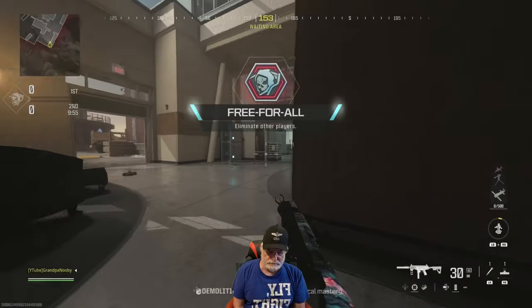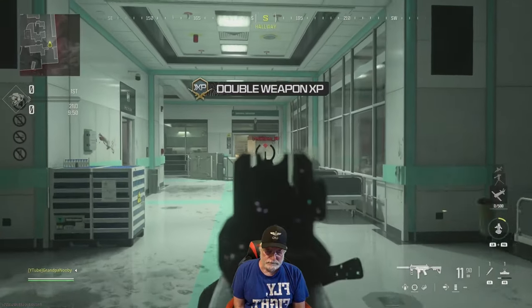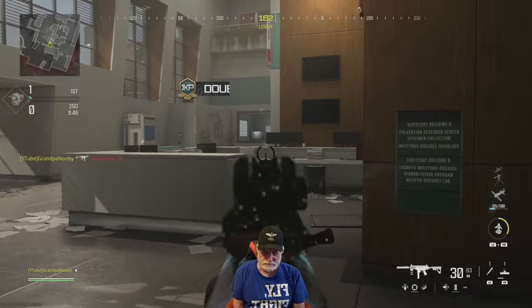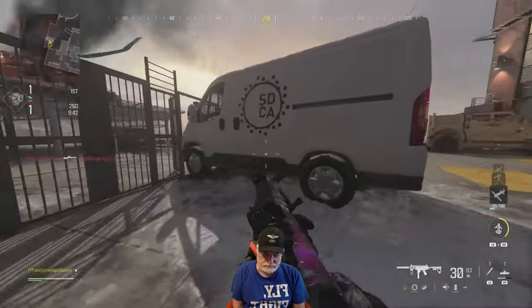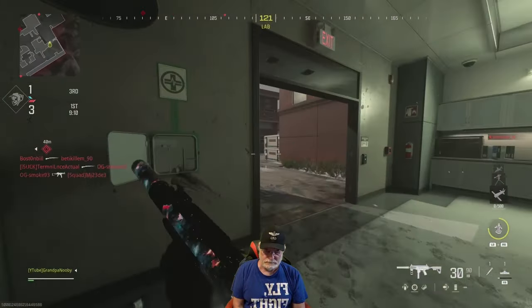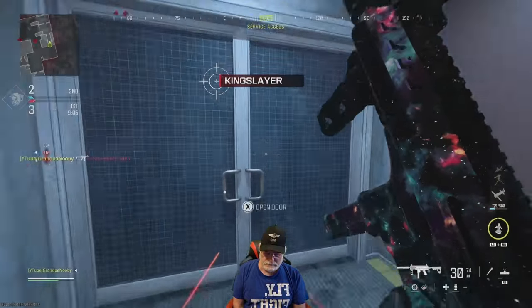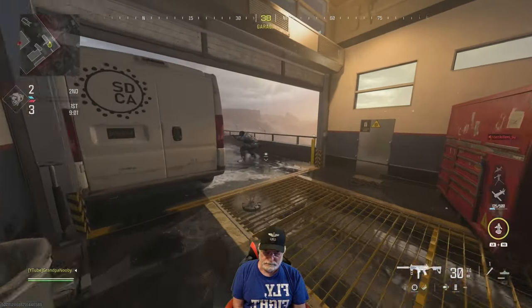We'll start free-for-all with some little Emergency map action here. Here's a test of the recoil — the attachments did a really good job at controlling it without giving up much. Bullet velocity helps hitting running targets, and I don't know how I didn't die to that thing.